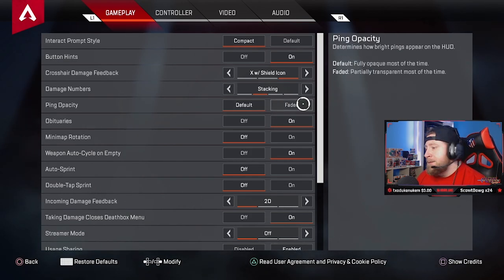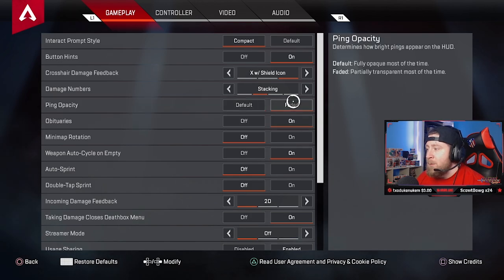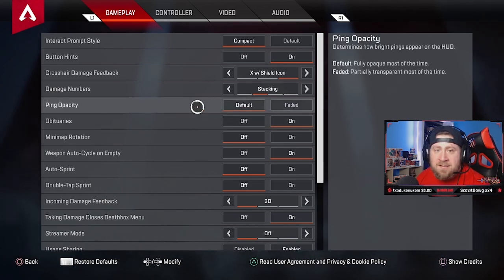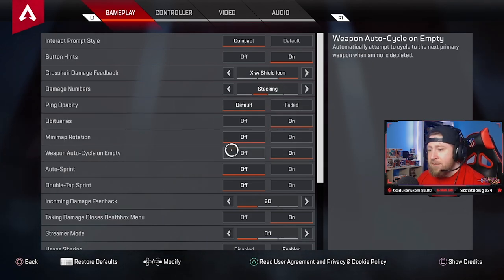Ping opacity: default. You can have it on faded if you want it to go away or be more transparent, but I leave mine on default so it just sits there. Obituaries: leave them on. I like to see who I kill, especially if I have friends in the lobby or people I know. I like to see their names — it's a little fun.